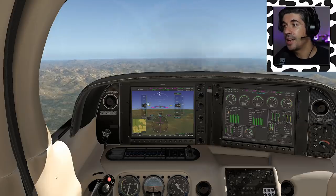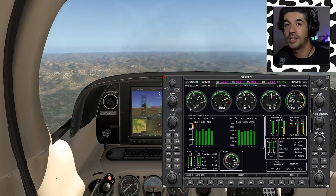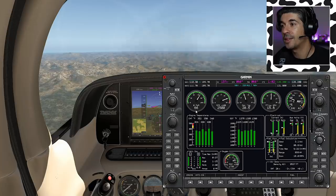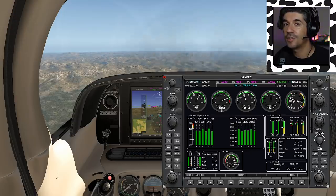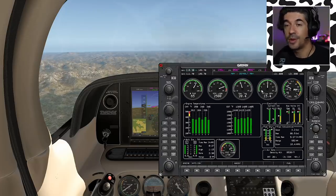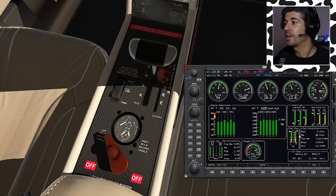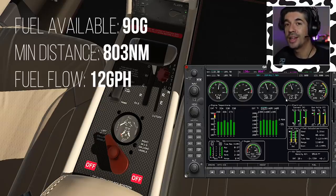I'll let the aircraft accelerate, then come over to my engine management page and bring the power back, bringing the RPMs back to around 2,500 — about 67% power — then continue bringing the throttle back to around 65% power. 65%, 2,500 RPM: a nice sweet spot for the Cirrus SR22 G3. Fuel flow is still 15.4; we can get that way down. Let's do lean assist. I'll turn the fuel pump off first — it's annoying when you lean the aircraft out and haven't turned the fuel pump off. You can see the exhaust gas temperatures going up and now coming back down. I've been taught in the Cirrus to get those down to about 50 degrees lean of peak.